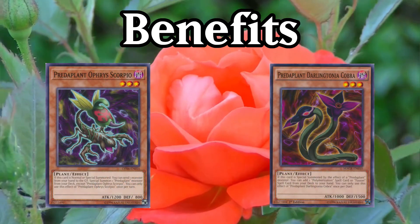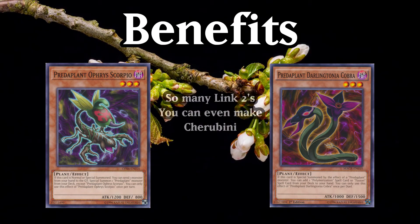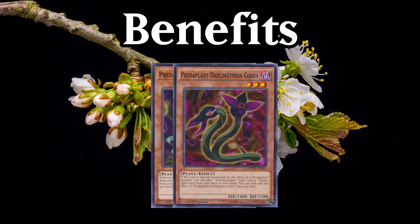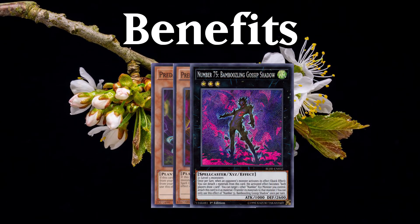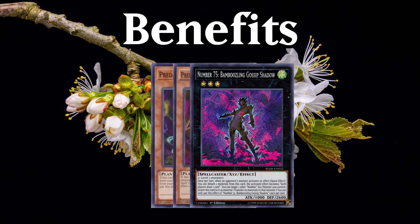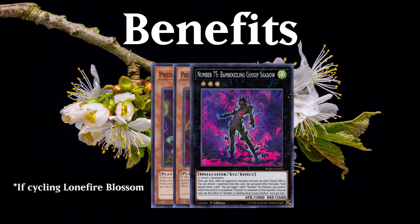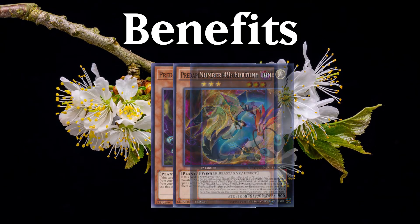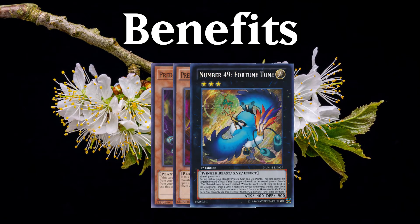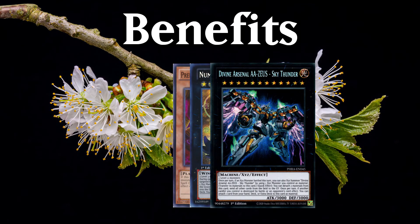Another factor is that this leaves you with two level 3 dark monsters on field. These can be linked off into a variety of link monsters, as well as providing material for a rank 3 Xyz, such as Number 75 Bamboozling Gossip Shadow to protect your plays going forward. Let's face it, even though Gossip Shadow would be your sixth summon, nobody is Nibiru-ing a field of two Predaplant monsters. You could even go into Number 49 Fortune Tune, which if you're going second or it's past the first turn, can get you into a Zeus with materials to activate its effect once, and we all know how good Zeus is.